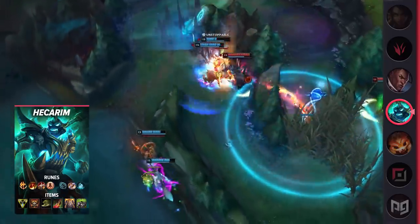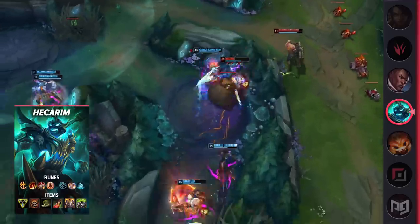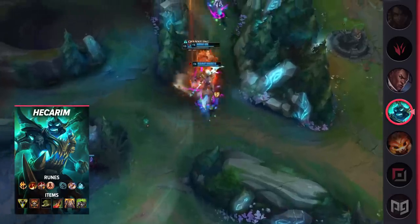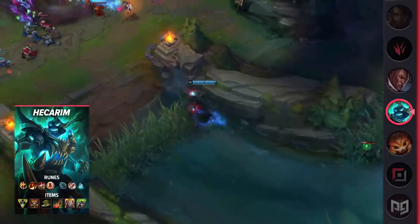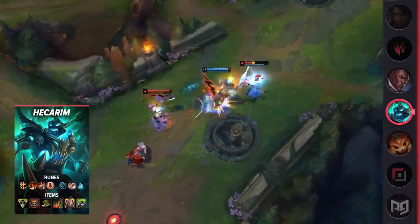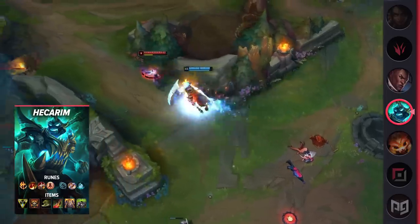This is a pretty normal build with one item changed out for a world of difference. Righteous Glory Hecarim charges forward and has a ton of backline access because of the incredible buff the active provides. Overall, Righteous Glory isn't a bad second item by any means — it provides health, armor, and even cooldown reduction, all great stats on Hecarim, and the rest of his itemization is pretty standard.